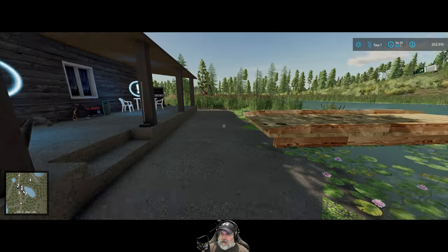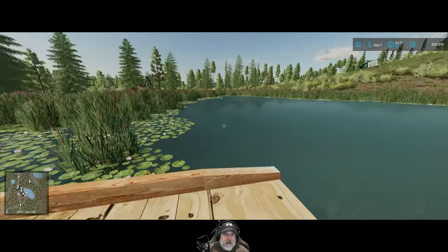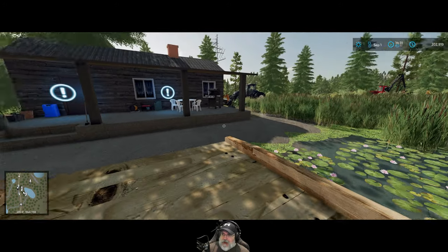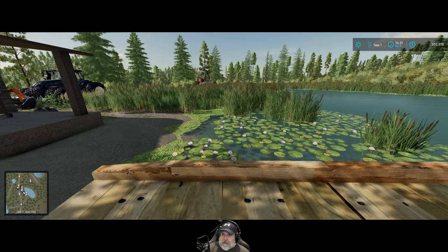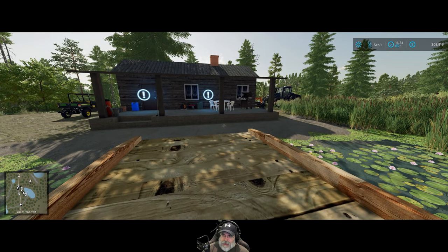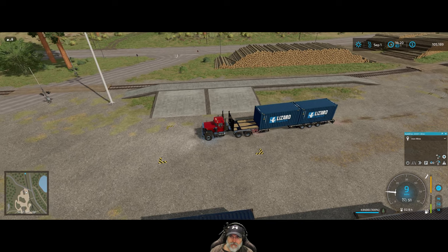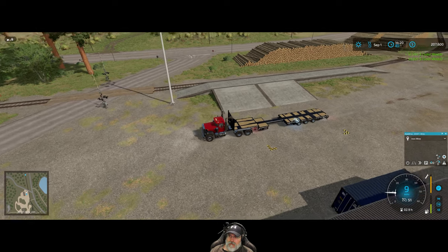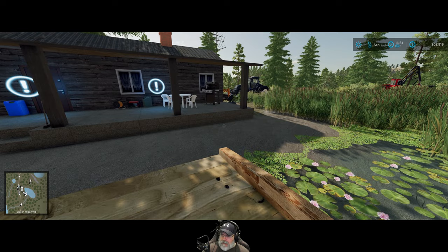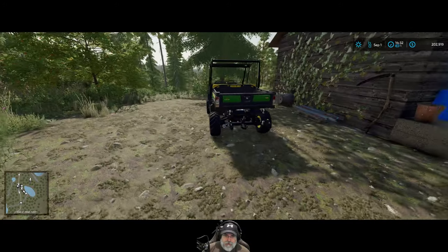Welcome back everybody to Farming Simulator 22 on the Silver Run Forest map. I'm Old Guy Gaming and in this episode we've got a lot to do. I did one more container sale with two six-meter containers — here's the money from that, which brings us up to $202,919.